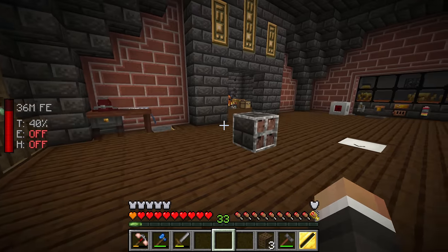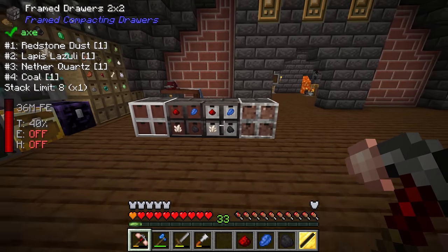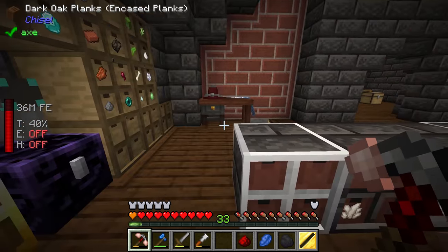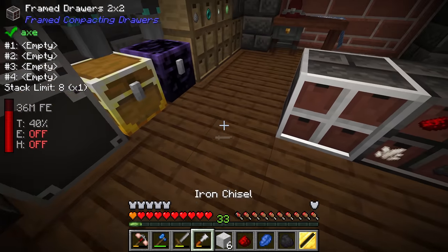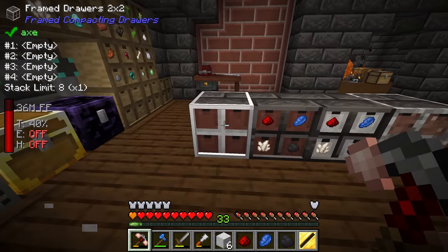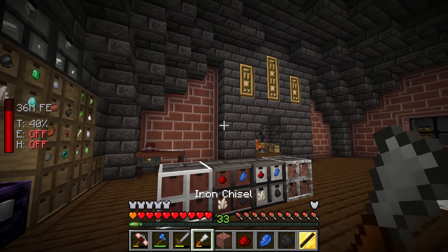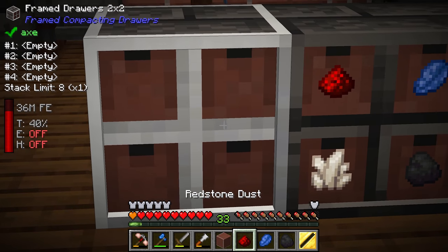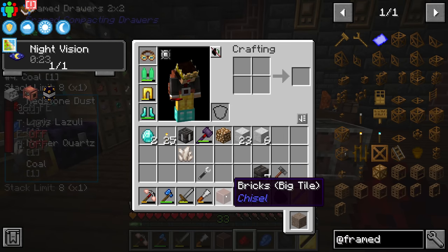After deliberating with the Twitch chat, we settled on a design. The options were: the horrible one from earlier, one with seared brick on the sides and polished dolomite in the middle — a marble-looking texture — which looks quite nice. We went with one using dolomite on the edges and brick on the front, using a big tile brick crafted from four bricks together, then run through the chisel. There's also a version with seared brick all around and Minecraft brick on the front.